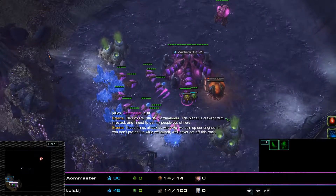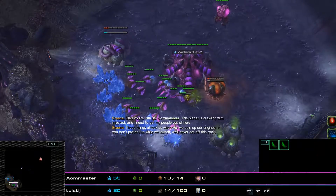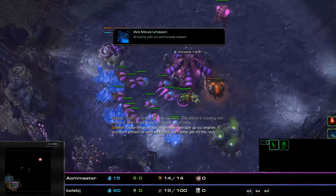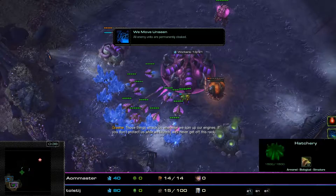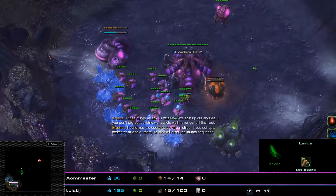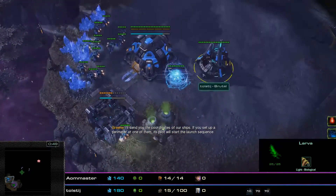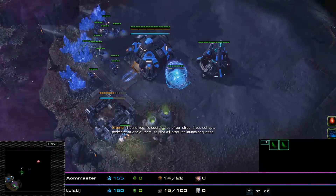This mutation is called Out of Sight and there are two mutators active on Minor Evacuation. We have Purifier Beam and we have Remove Unseen. Not too bad, very straightforward mutators. We have Kerrigan and Nova that will be attempting to deal with this mutation.